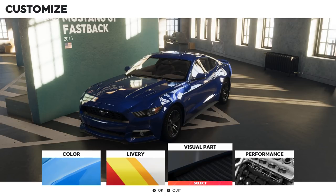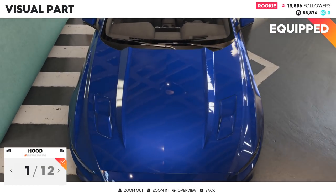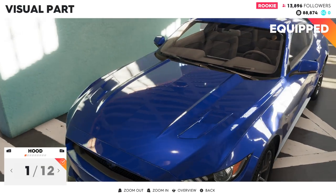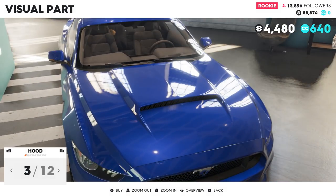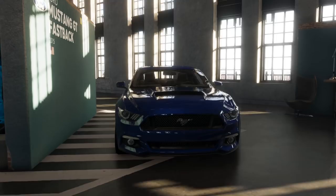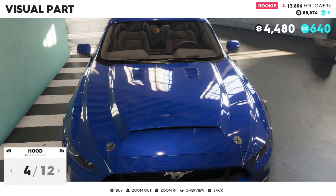In today's session, as I downloaded The Crew 2 on PC, I decided to go with something different than on console. On console I ended up buying the Audi TTRS, so I thought on PC I could try something else — try something rear-wheel drive as my first car. So I bought the Mustang, and I'm going to customize it, then drive it and show you guys what it's like on the road.